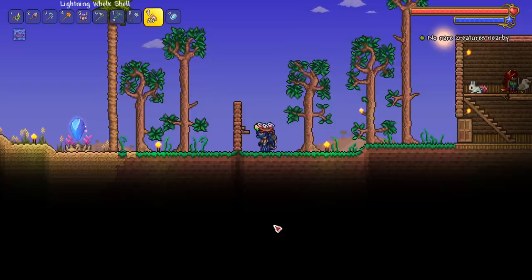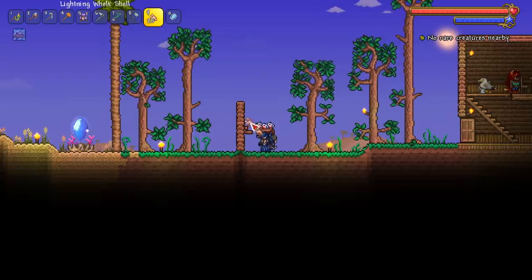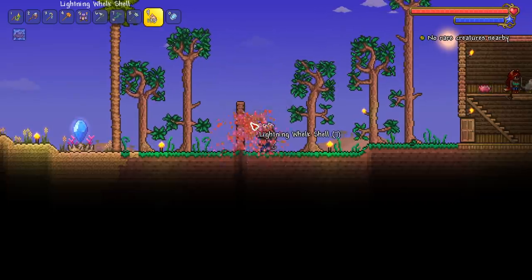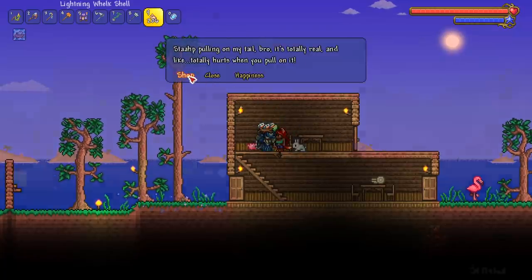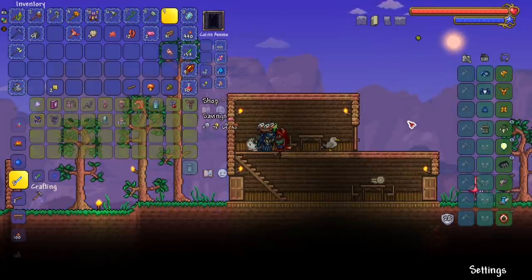Hey - don't tell Re-Logic - we got seashells and a platform that's hammered. Boom, 200 seashells, take it over here. Boom - 51 gold, I'll be taking that, thank you very much.